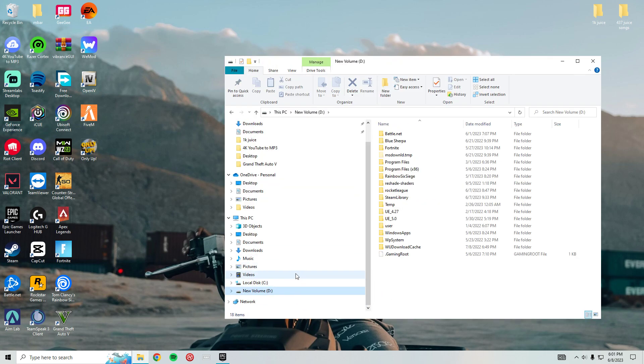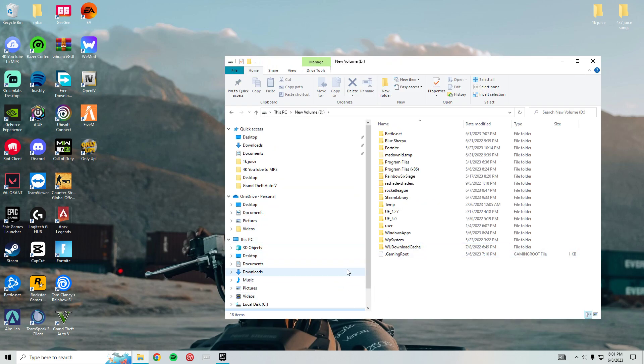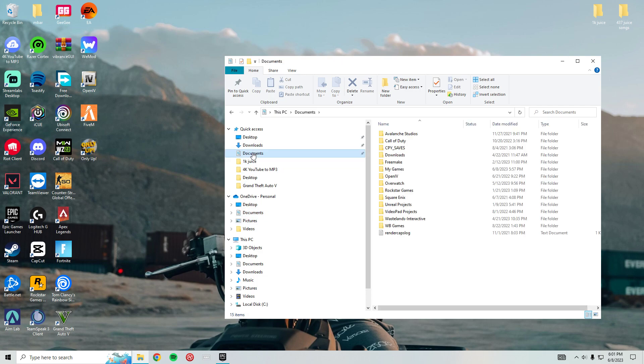Then go to where you have the game installed, but first go to your Documents tab. Find your Rocket League folder in Documents — it should be in there. I already deleted mine, so go ahead and delete that. Delete all of it, just delete the whole thing.